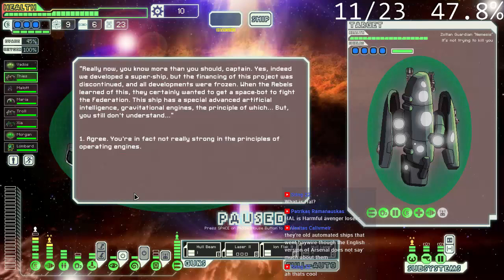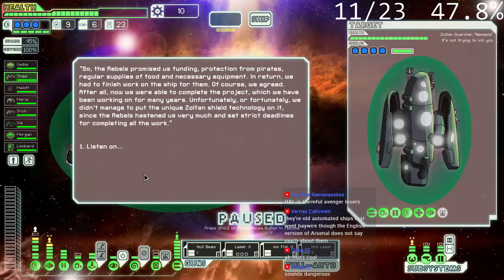Anyway, the ship has special advanced artificial intelligence, gravitational engines — the principles of which we still don't understand. You already blew that thing to small bits and want its head back. The rebels promised us funding, protection from pirates, regular supplies of food and necessary equipment. In return, we had to finish work on the ship for them. Of course we agreed — now we were able to complete the project we'd been working on for many years. But fortunately, we didn't manage to put unique Zoltan shield technology on it, since the rebels hastened us and set strict deadlines.